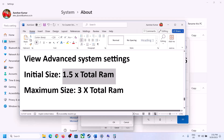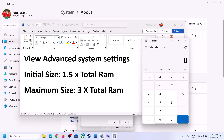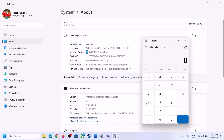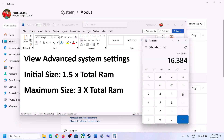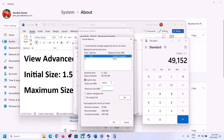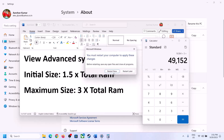For the maximum size, use 3 times your total RAM in megabytes. With 16GB RAM that is 16 × 1024 × 3 = 49,152 MB. Enter these values, click Set, then click OK through all the dialogs and apply the changes. Restart your computer — make sure you restart after this step.